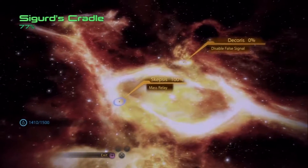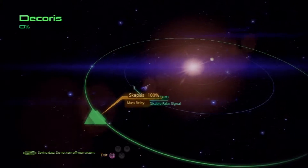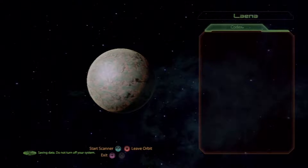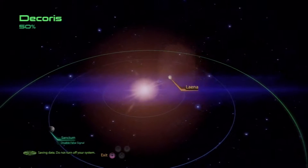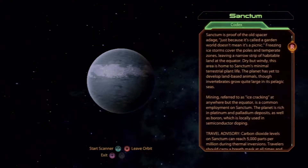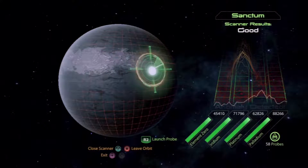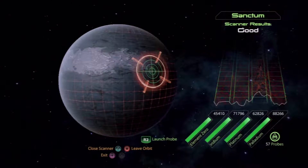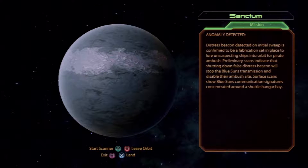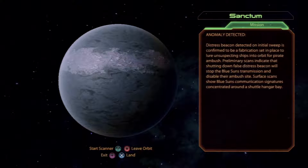Sigurd's Cradle — the false signal is the only other thing in this system. A distress beacon detected on initial sweep is confirmed via fabrication, set in place to lure unsuspecting ships into orbit for a pirate ambush. Primitive scans indicate that shutting down the false scratch beacon will stop Blue Suns' transmission and disable their ambush sites. Surface scans show Blue Sun's communication signatures around the hangar bay.